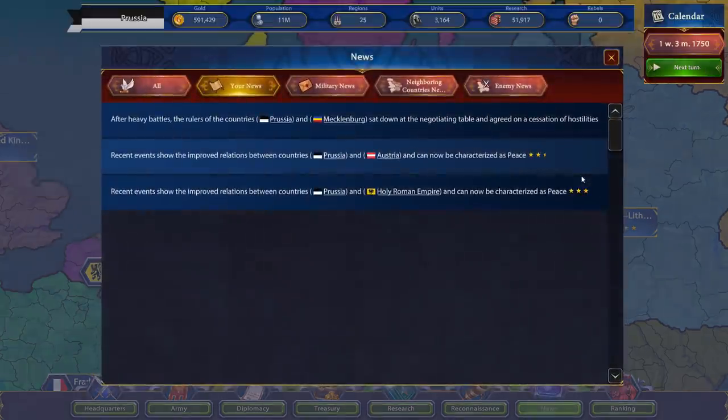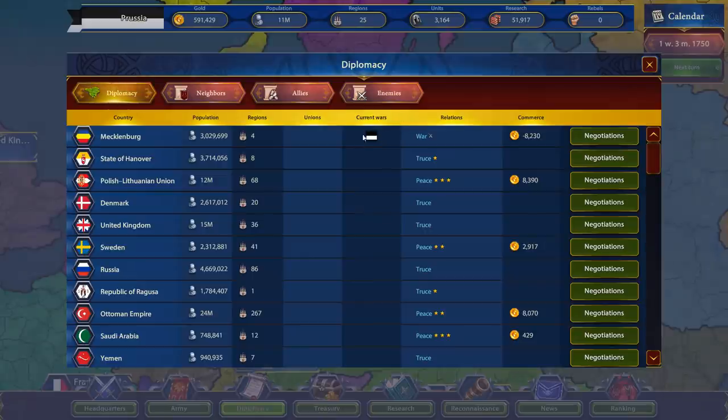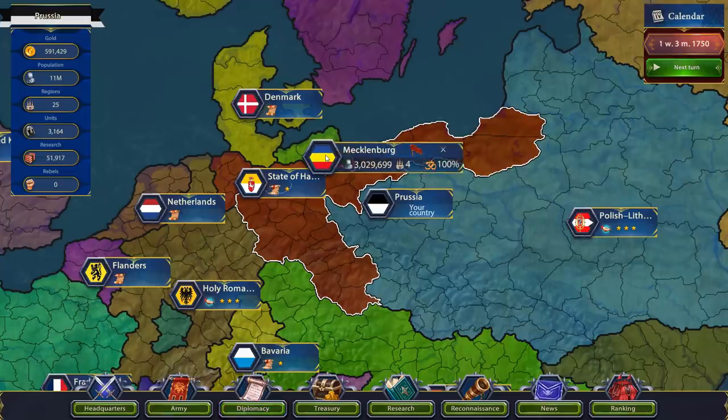Now here's something weird — this seems to be a bug. It says 'after heavy battles, the rulers of Prussia and Mecklenburg sat down to agree on a cessation of hostilities,' which isn't actually true because we haven't had any battles and we're not at peace. That message is actually telling me that we are now at war. A little misleading, but either way we are at war with Mecklenburg, which means we now want to attack them.